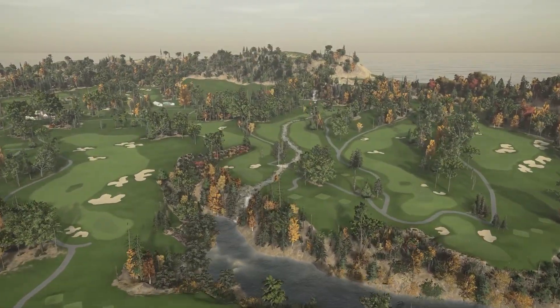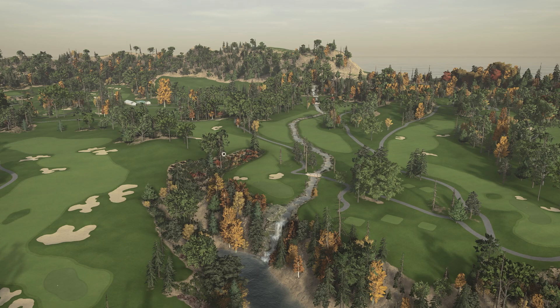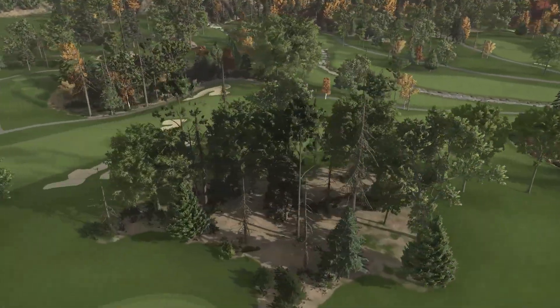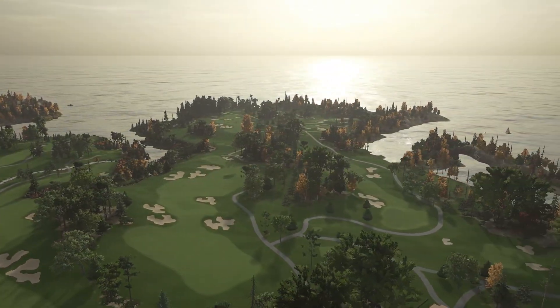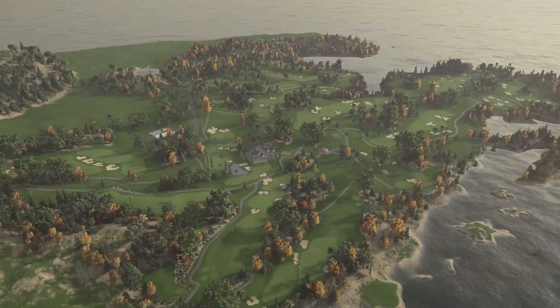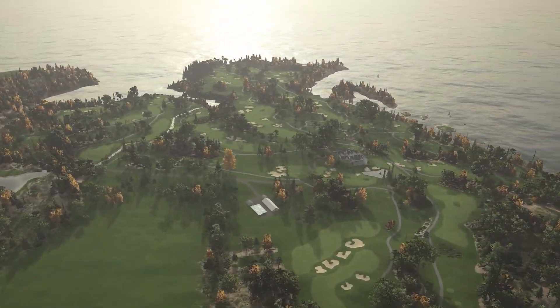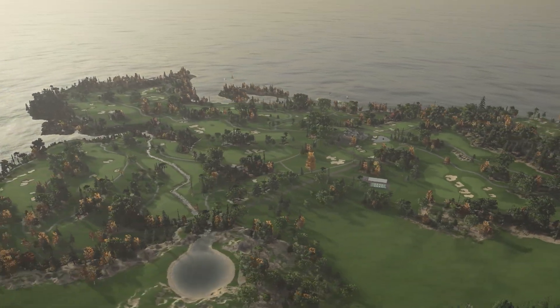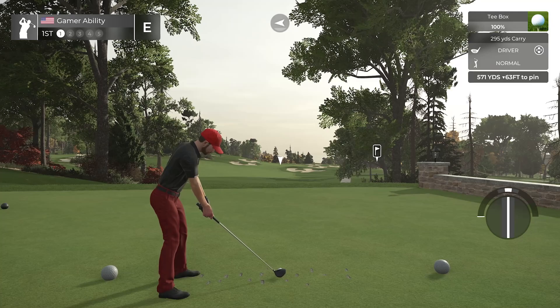I love how this river runs through - we have the waterfall at the top running all the way down. This part of the course is just beautiful, the way that Richard did this tree line right here. When you see it from the tee shot it is just gorgeous. The water is in play on some holes, so just be ready for that. What do y'all think - does this look like Minnesota? Those of you from Minnesota, let me know.